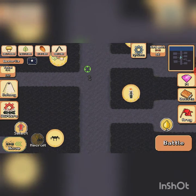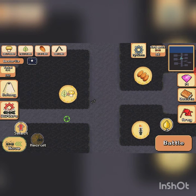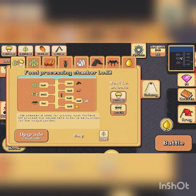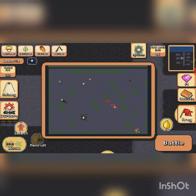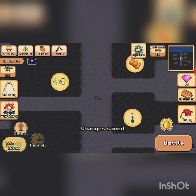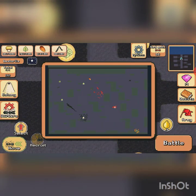So number one, what you want to do is upgrade the food processing chamber. It allows you a ton more workers — and more workers means more production, as you can see with my black ones coming back.